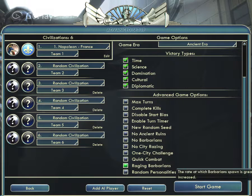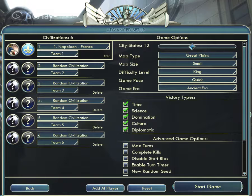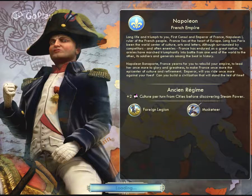Ok, I am selecting the settings and now I am going to start the game — Start Game. Ok, the game will start.